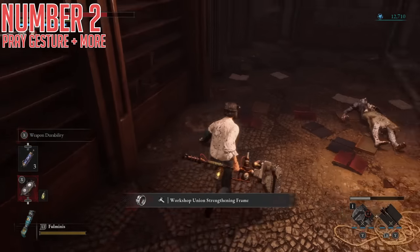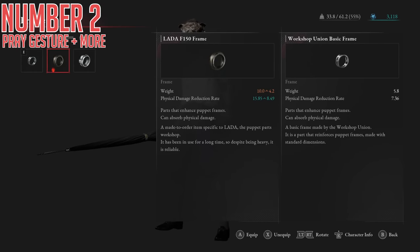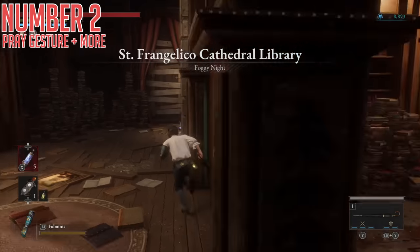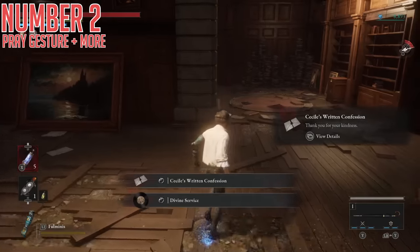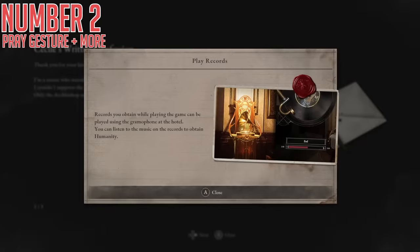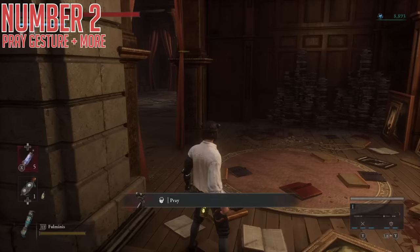Bring these back to Cecile at the Library Stargazer, and she will thank you and give you a consumable. But if you then come back here after you've finished the big boss fight of the chapter, Cecile will be gone, and on the floor where she stood is a record and a letter. After you pick those up, make sure to read every page of the letter, which will then unlock the Pray Gesture. It feels like so many layers, but it's great that it's there.